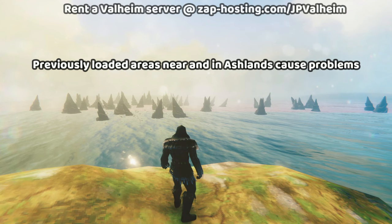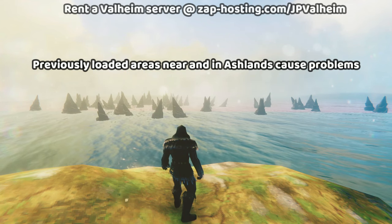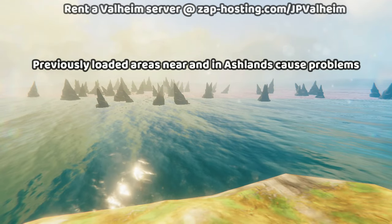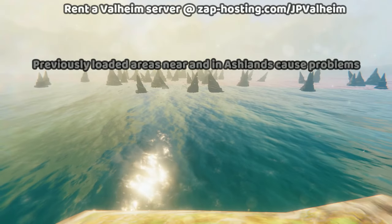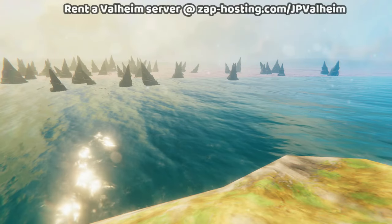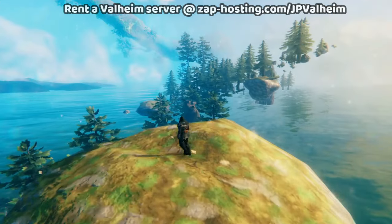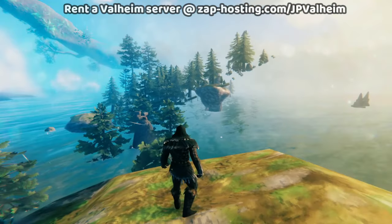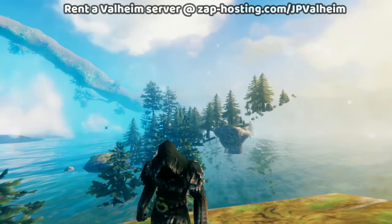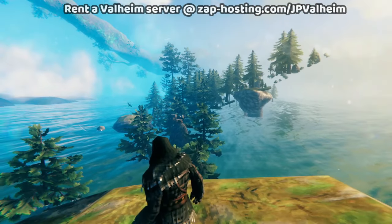The next problem has to do with if you explored the Ashlands or near the Ashlands before the update. These spike things are actually an important gameplay mechanic for the Ashlands, and if you already explored the area fully, the spikes won't necessarily generate properly. In addition, you'll have all sorts of weirdness — terrain that used to be here was loaded into the game, but then the height maps were changed on release, leading to a bunch of floating vegetation.